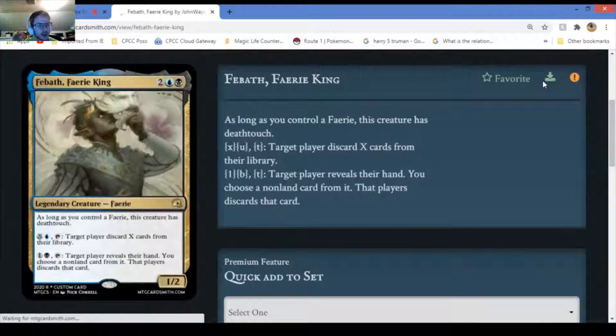The Bath Fairy King - as long as you control a fairy, this creature has deathtouch. Ouch. You pay X and one island to have the target player discard X cards from their library. Pay one and one swamp - target player reveals their hand, you choose one non-land card from it and that player discards it. There are several cards with these same abilities and this is a very good interpretation. I give this a ten out of ten - it's a perfectly balanced card. I don't think it should be mythic though.